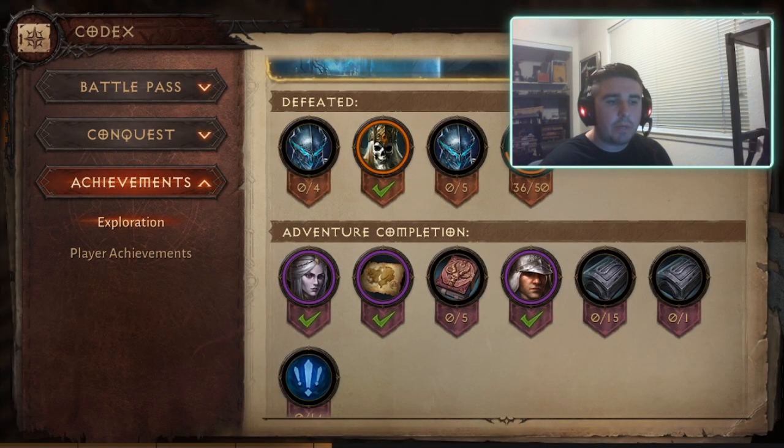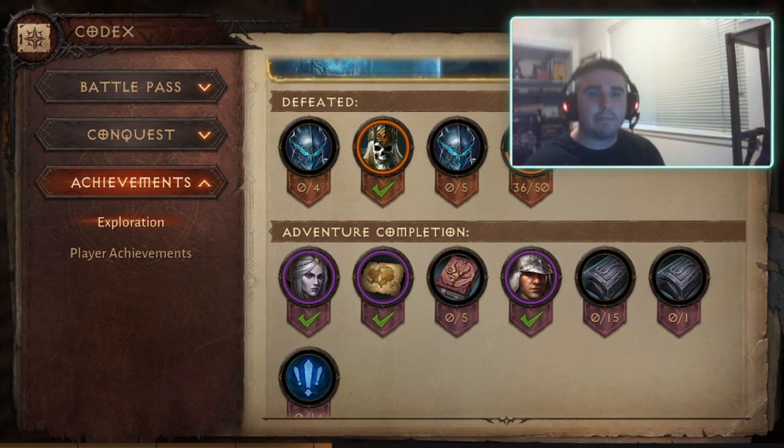To do a quick recap — it sucks that these are a shared resource between all players, especially since you only get like three at a time, and it does take 50 to max out. But that being said, my top three locations that I think are realistically farmable are the Queen Assyla — however you want to say that — her tomb from my previous video.